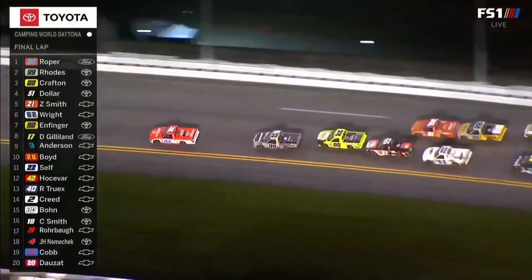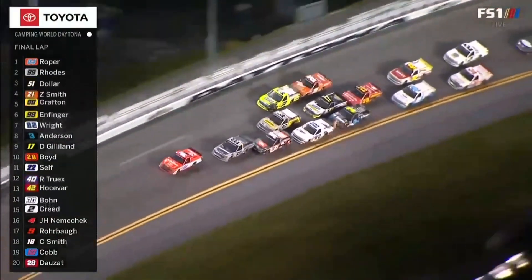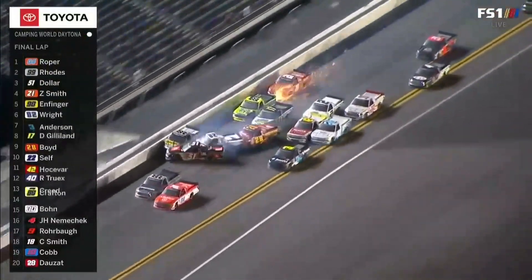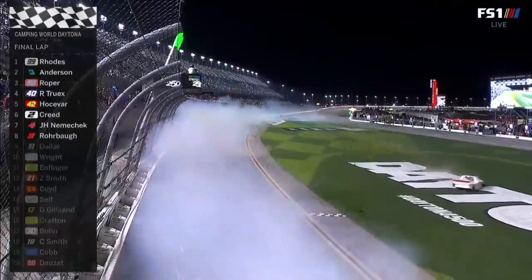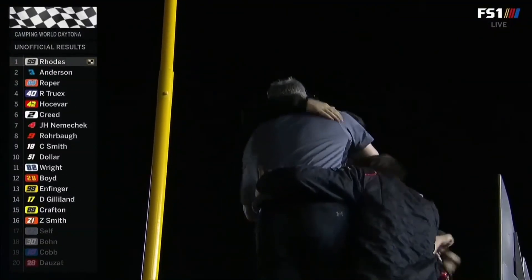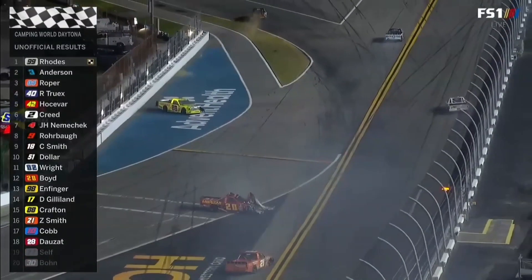Ben Rhodes going around the outside and across the line. Jordan Anderson with the huge run, but it's Ben Rhodes the winner. Wow, that's crazy what happens on the last lap here.